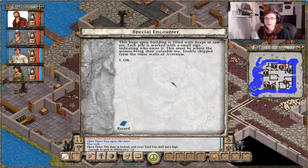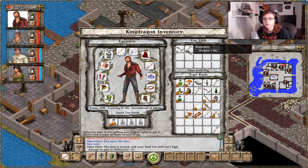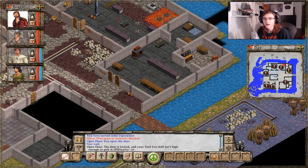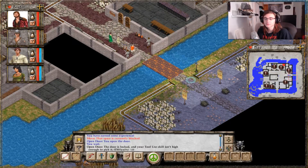Let's see what's in here. This huge open building is filled with heaps of raw ore. Each pile is marked with a small sign indicating who owns it. It's about to be where the miners bring their valuable ore, freshly chipped from the stone walls of Avernum. Oh nice, I got three hammers. I don't need another one. That lava pit though is kind of creepy. I guess we'll leave.